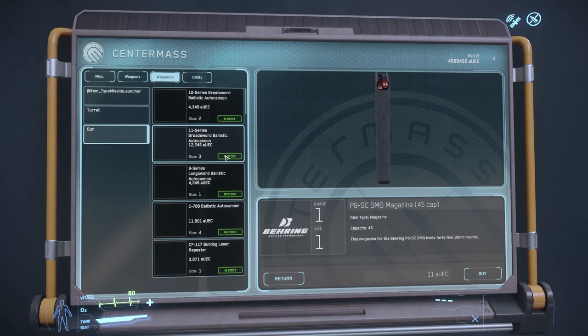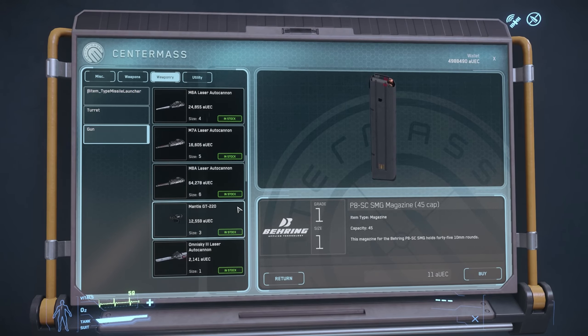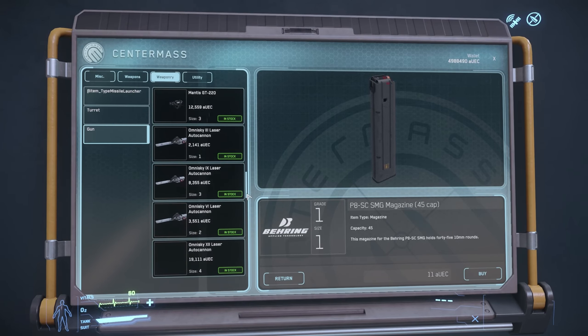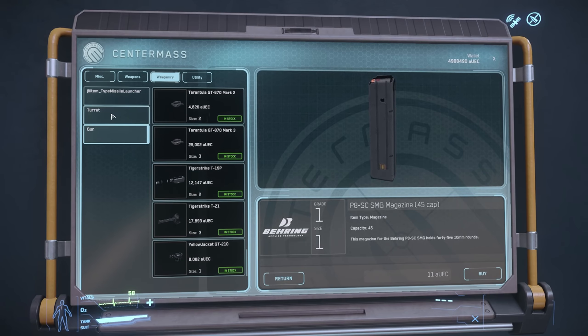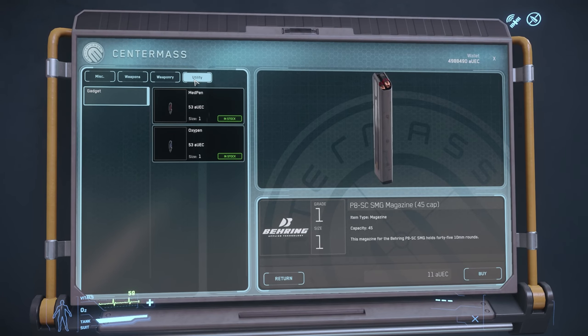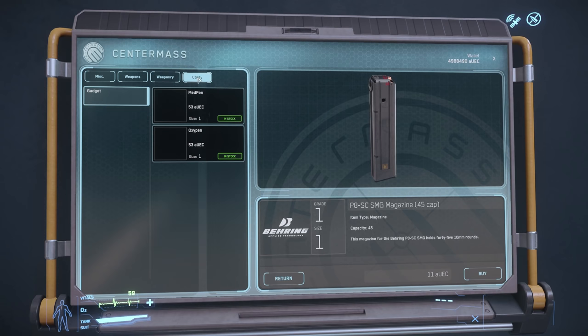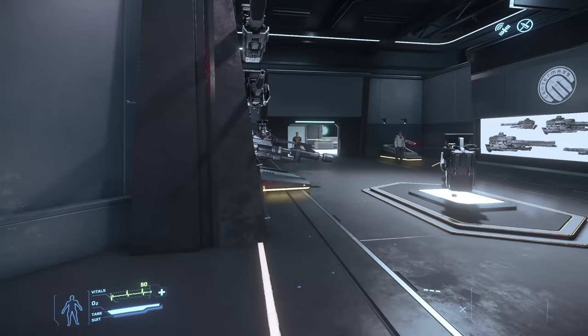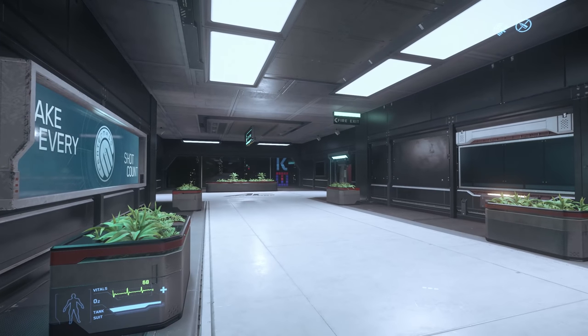There are turret attachments there. We also have a good range of weapons here - there are a lot of weapons here. Centre Mass, you are the best selection of weapons at all sizes that I've seen in the verse. Fantastic. I would like to see the fixed mount for the hornet and the ball mount available in shops like this. That's Centre Mass - maybe some more shops opening soon as it says.